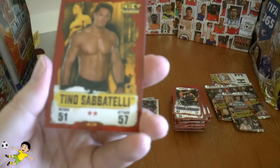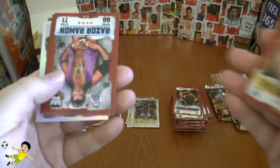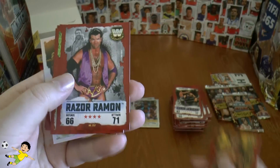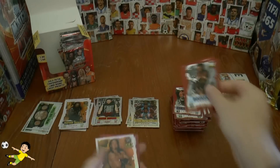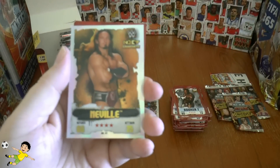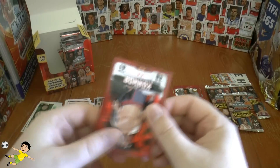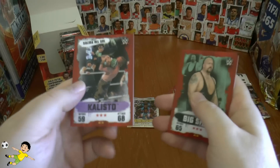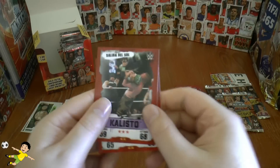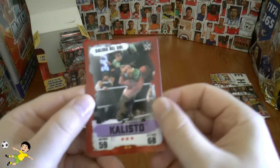Next up we have Tino Sabatelli, Razor Ramon, Enzo Amore and Big Cass, Booker T as the base. Then Neville NXT graduate, followed by Connor, Big Show, and Kalisto — which is the Salida del Sol move. Very cool.